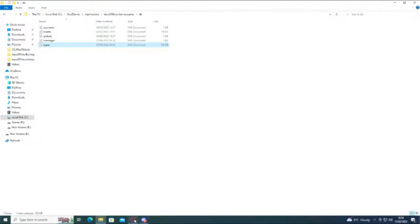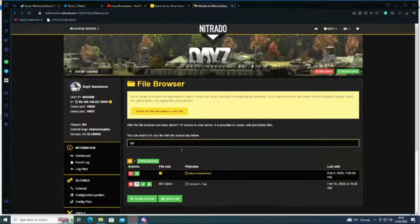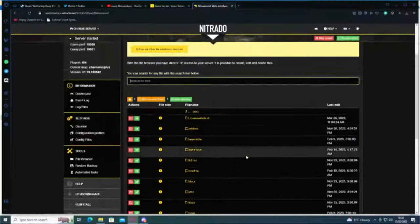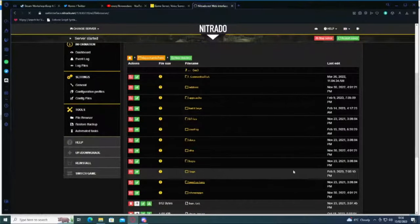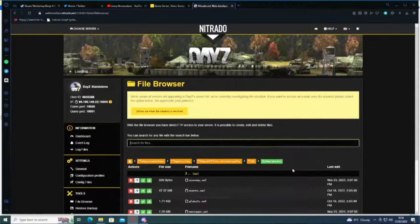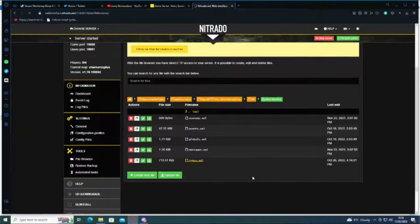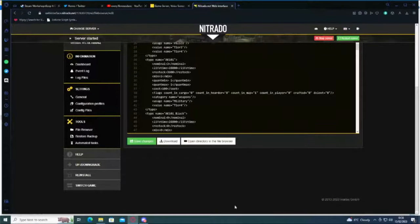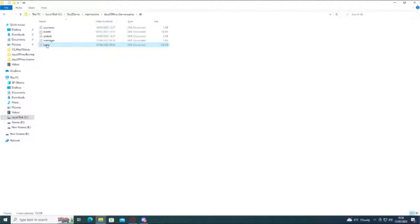Now if you're on rented, I'm going to use Nitrado for an example here. You go to your file browser, you go to your DayZ standalone — which takes a minute to load — and then you find your MP missions, you find your map which is Cherno, in your db, and there's your types. You can then download this, make all your changes in exactly the same way, and then upload it to your Nitrado server or your GTX server or whatever it is you're using. In this case I'm going to stick to dedicated because it's simpler.